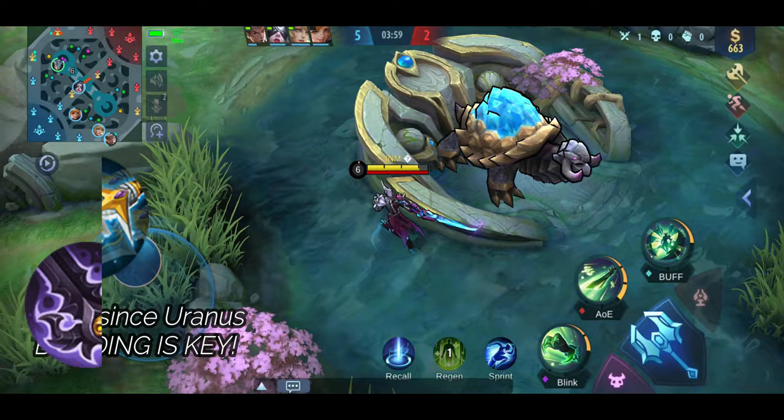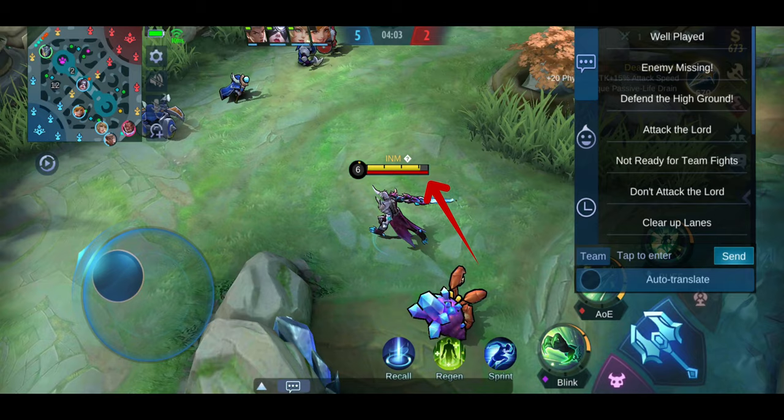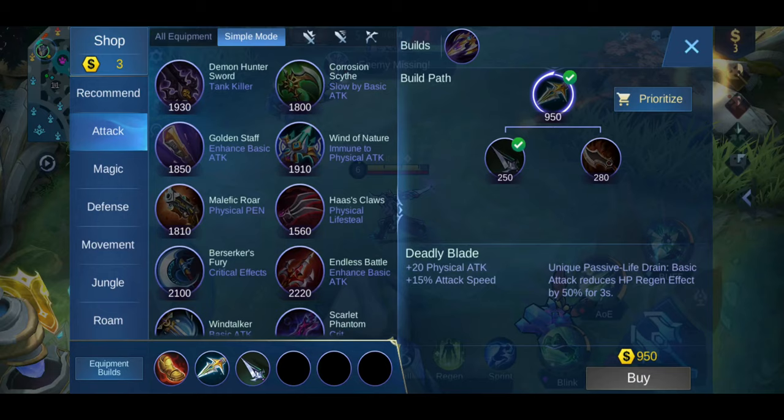Take advantage of your malice energy as much as possible. Only start an attack or a gank once your malice energy is filled up — that way you'll be able to use it twice within a short period of time. The malice energy is the red bar below his HP bar.